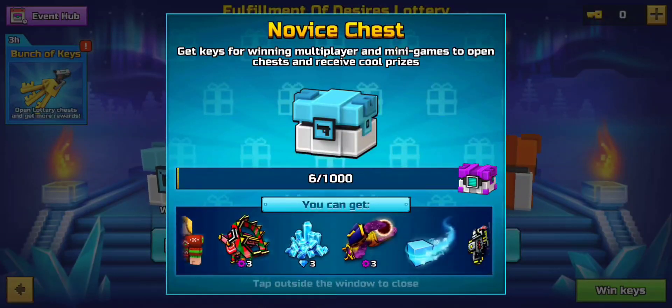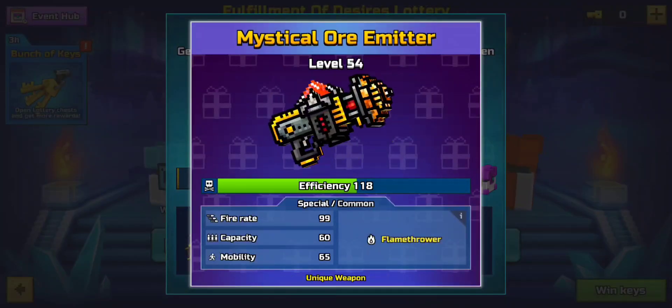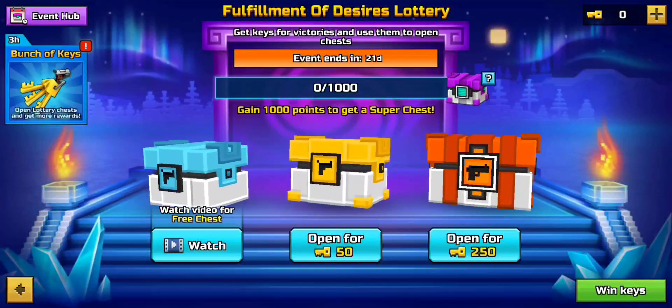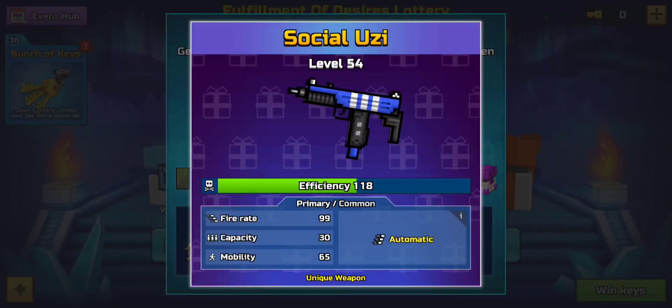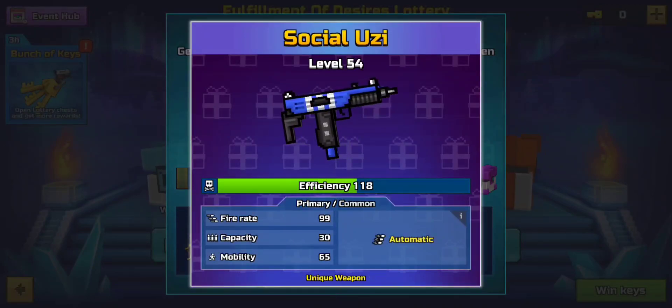In the novice chest, we got the crystal mythical orb emitter — that's not really good, it's just a free gun you can add to the gallery. In the fighter's chest, you got the social Uzi, which I'm surprised they brought back. This is an OG weapon from like 7 years ago that you could get by linking your account to Facebook. I don't know why they brought this back — this was a horrible idea.